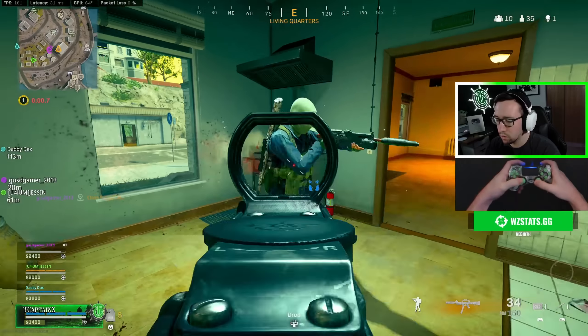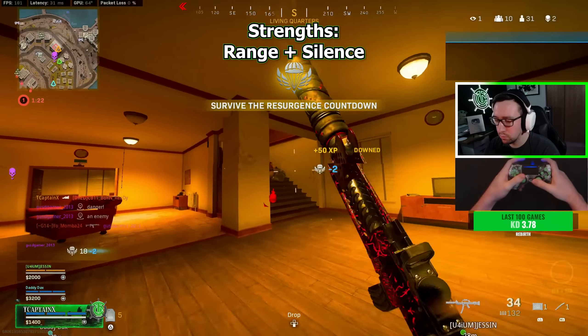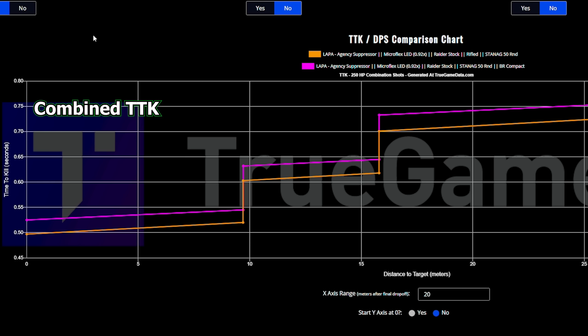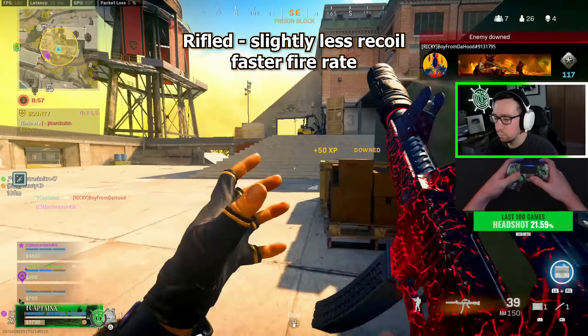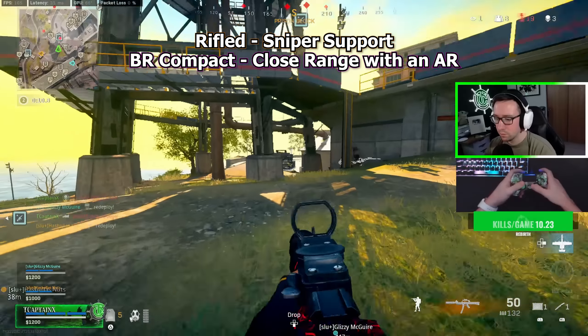Moving on to one of my personal favorite SMGs and in my opinion the most underrated and overlooked — the Lappa from Cold War. The two major strengths of the Lappa over the MP40 and Owen are range and silence. The Lappa has a hefty lead at range when it comes to TTK, making it the most ideal sniper-support option of the three, but its close-range TTKs are extremely competitive as well. There are two barrels that change the damage profile: the Rifled Barrel has the better combined TTK at 0.497 seconds up close and the best long-range TTK of all options today, but the BR Compact Barrel has a better chest TTK at 0.525 seconds and more consistent TTKs without relying on headshots, unlike the Rifled's slower chest TTK of 0.579.